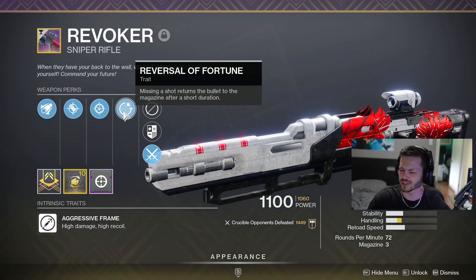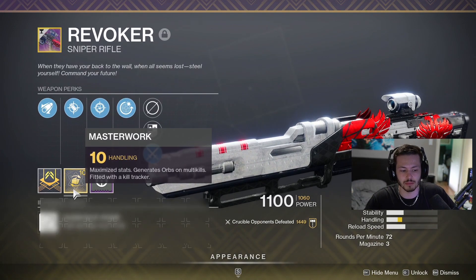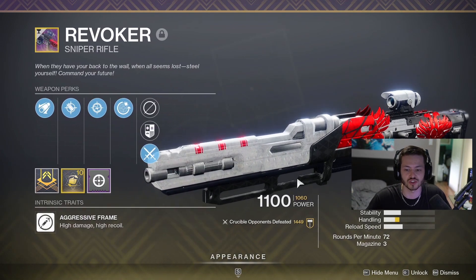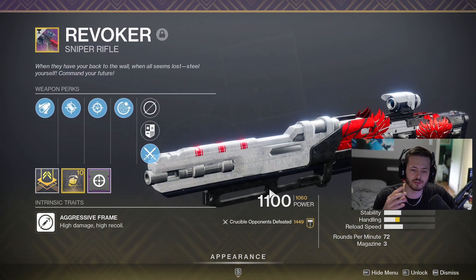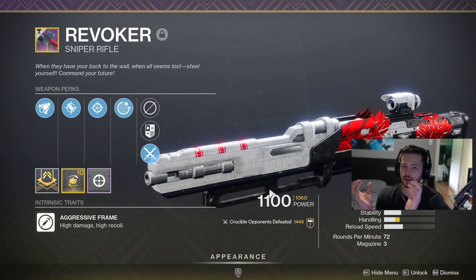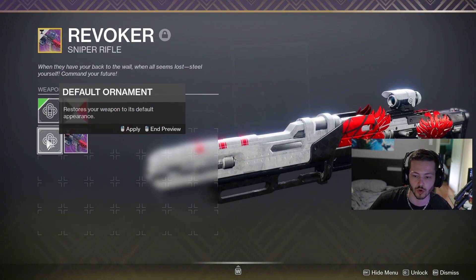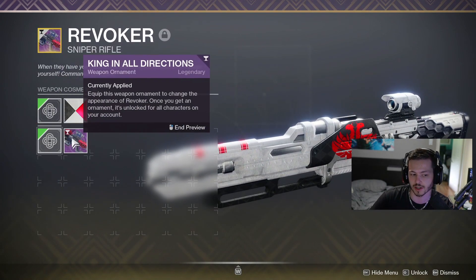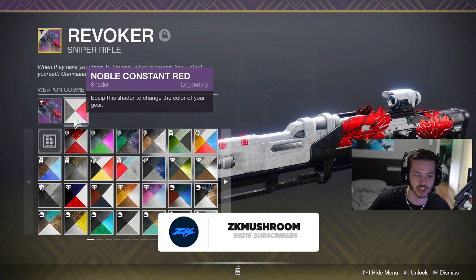The perk was pretty skillful — miss shots and get a bullet back. We got Snapshot, Accurized Rounds, Extended Barrel, Handling Masterwork, and obviously we're putting on Icarus. This sniper had everything, plus it's low zoom — I think it's like 40 zoom — which is super low, so the bullet magnetism and aim assist is crazy on it. We also got the ornament which looks pretty nice.